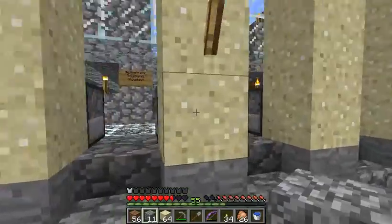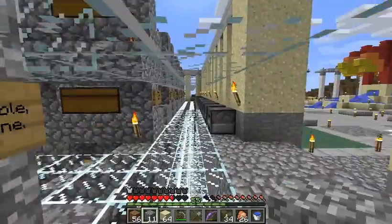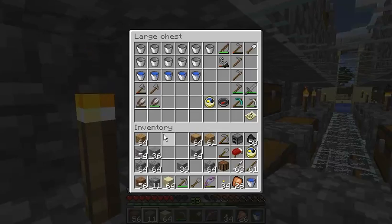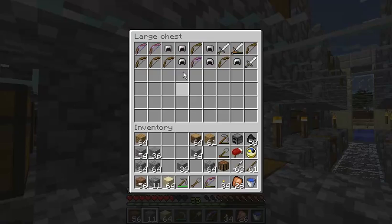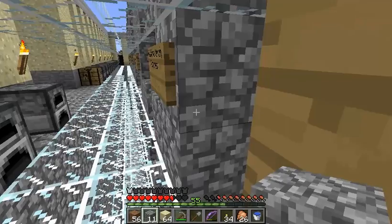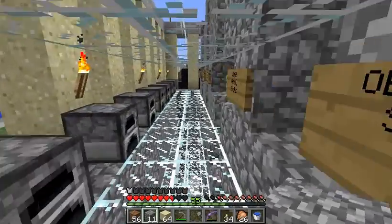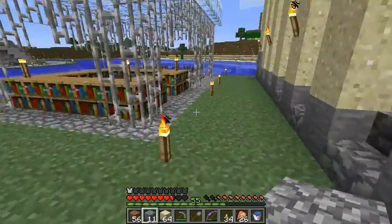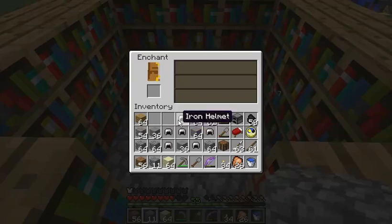Alright, so we're back at base, and I just had a look at the Minecraft wiki, and apparently it's somewhat rare to get the water breathing enchantment on the helmet. Because there's quite a lot of enchantments available for the helmet, and the water breathing itself is only one of them. And it's also got a low probability of appearing. So we'll see what happens. I've got 55 levels here accumulated, and I might just waste a lot of them.